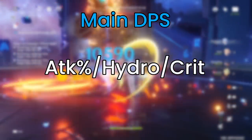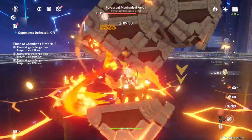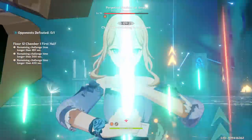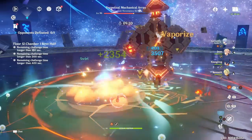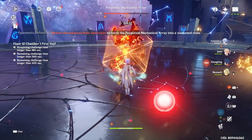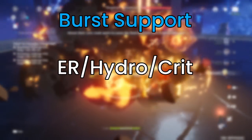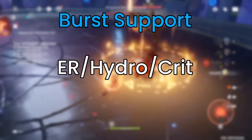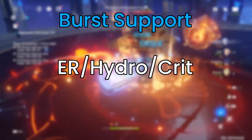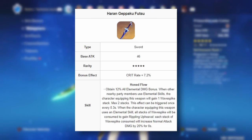For artifact stats on main DPS Ayato: the Sands should be Attack%. Many have asked whether HP% Sands is okay since part of Ayato's E skill scales off HP — however, from testing, Attack% consistently outperforms HP% on the Sands slot, so stick with Attack%. The Goblet should be Hydro Damage%, and the Circlet should be Crit Rate or Crit DMG. For burst DPS Ayato, swap the Sands for Energy Recharge to maintain burst every rotation, while keeping Hydro Goblet and Crit Circlet.